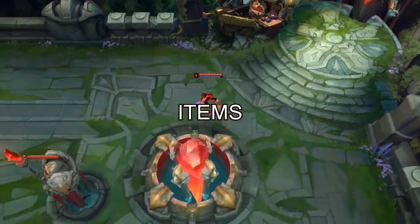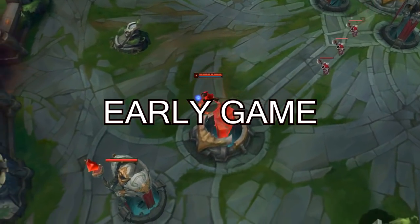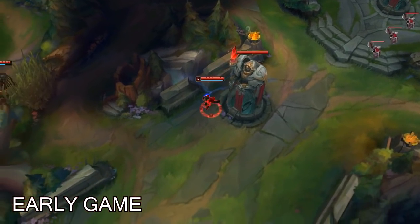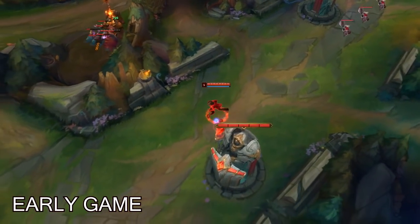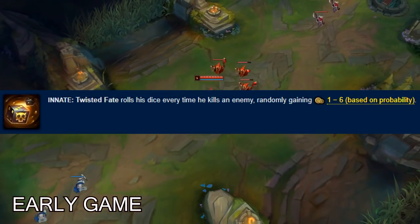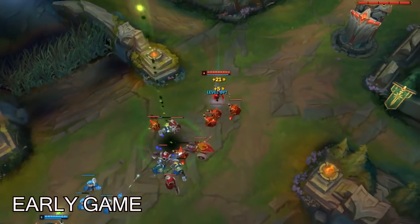So now that we have covered the runes, the items and all of the other stuff, the next thing I will cover is the Twisted Fate early game. So in the early game, before level 6, you want to focus mainly on maximizing your CS. CS is very important. Twisted Fate generates gold with his passive so even if you don't look into kills, you still get ahead of the enemy laner.